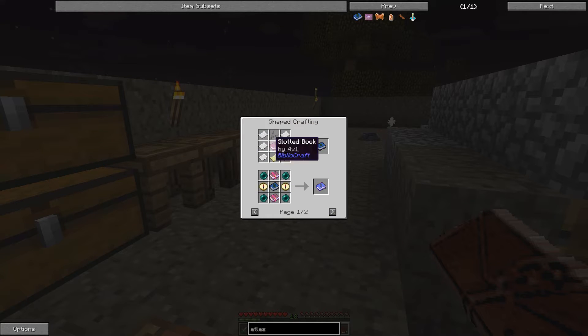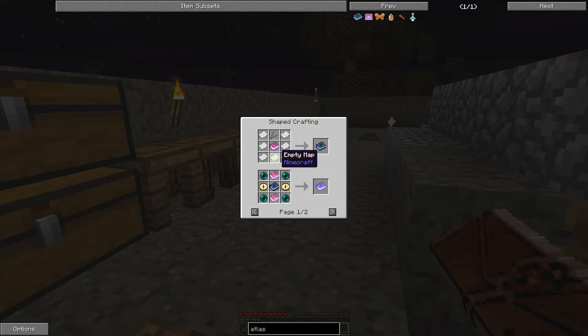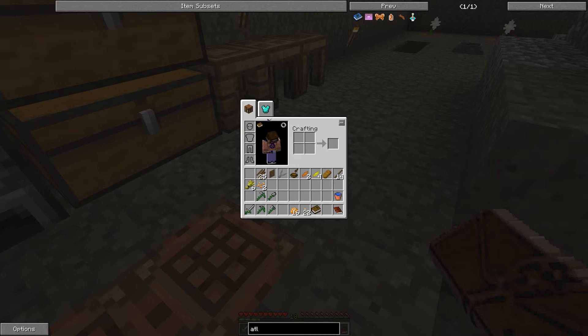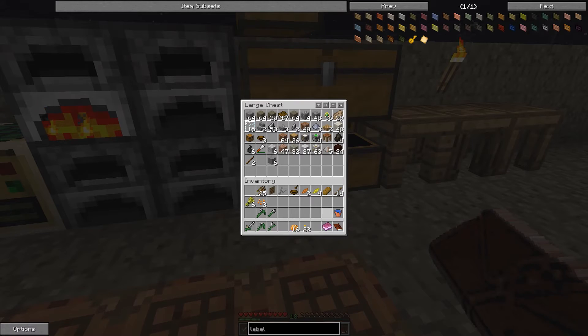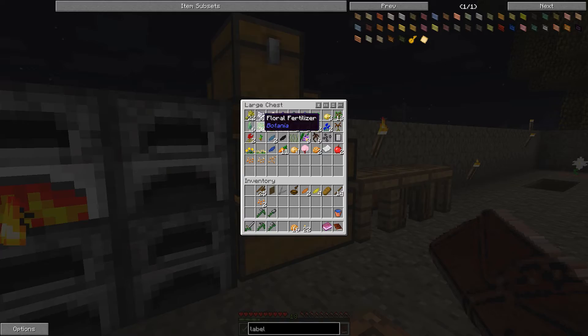I need a slotted book, which is done — it's just a book and a label. Let's do that. Empty map, paper. Do I still have enough paper? Okay, I'm going to miss some paper for it, so that's going to need to wait. Label is very easy — the slabs and the label, label and a book. This is the slotted book. So I'm going to miss some paper.